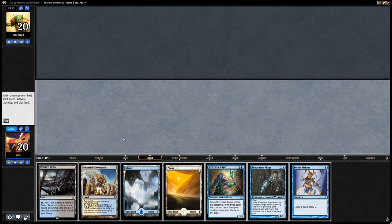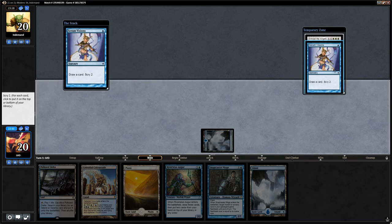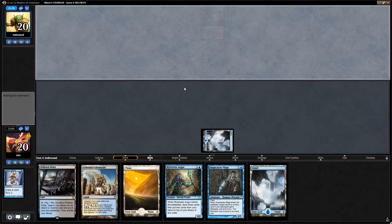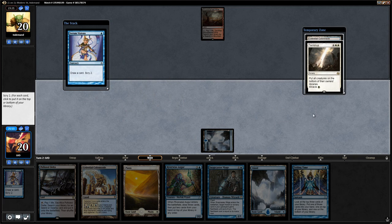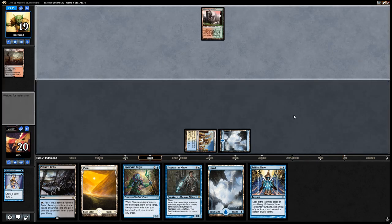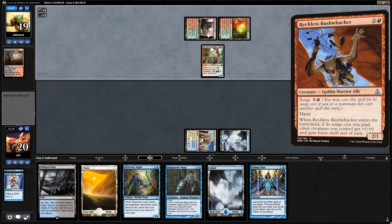We could play Serum Visions right away or a tapped Colonnade — I think I like playing the Visions right away. Entreat the Angels is not going to do it here, so bottom that, top the Visions so next turn we can play Colonnade and Visions. We then Serum Visions again and see another Terminus — definitely not interested in the Colonnade. We keep Terminus on top, so with the Augur we can put it back on top and have access to it.